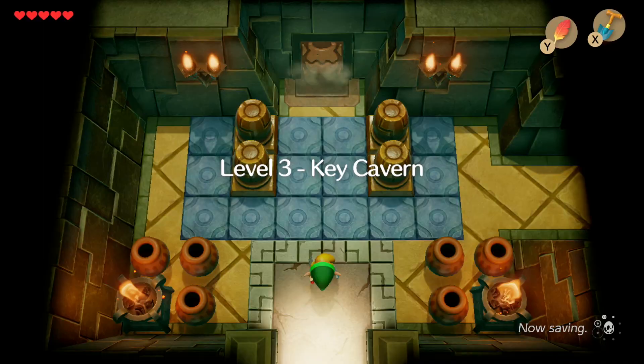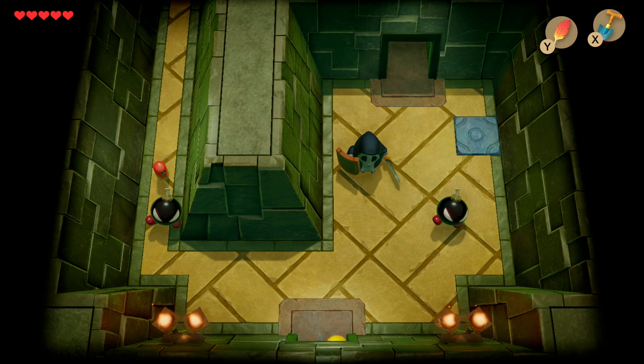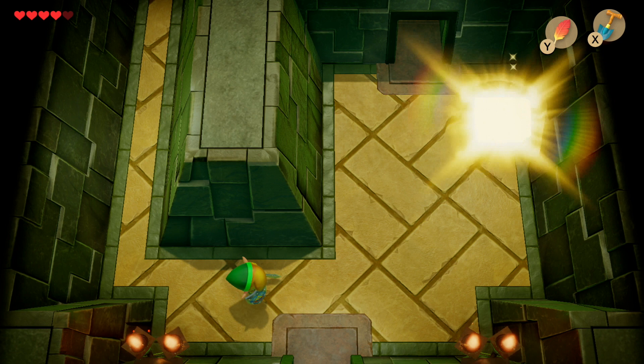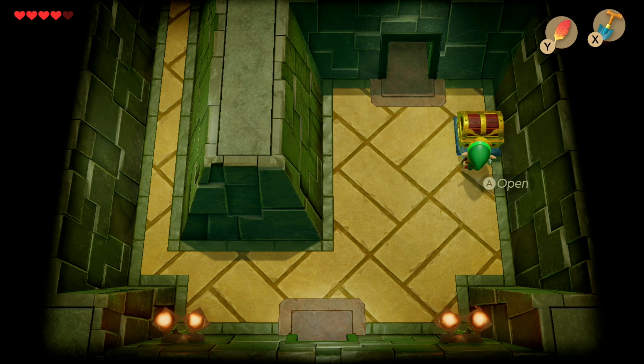As soon as you enter the Key Cabin, smash all the pots and collect all the bombs — we will be needing these later on. Then smash your way through to the first room. Take out the four enemies; the most dangerous are the bombs, which bounce around like maniacs. Once you've defeated them all, a treasure chest will appear and we can collect our first key.